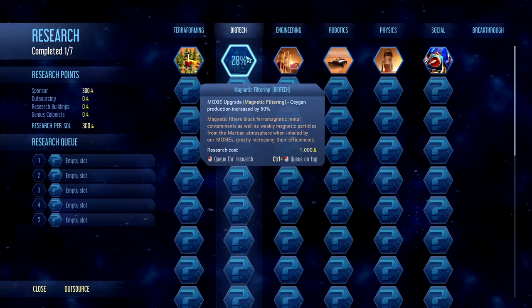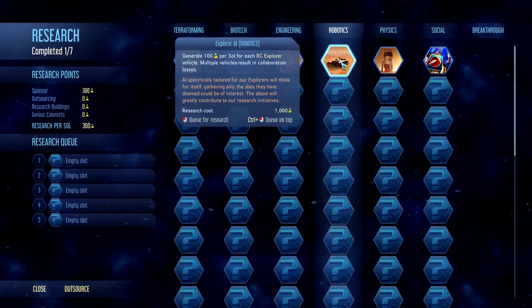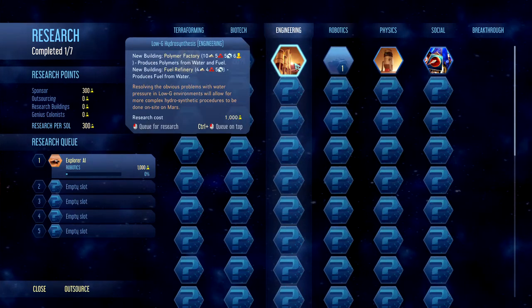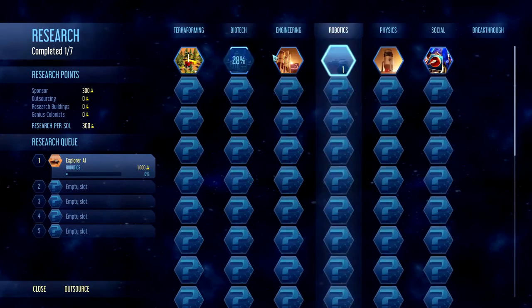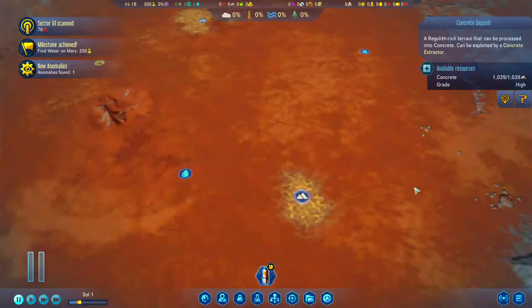Let's get our research going. There are six different sections — some are very important at the start, others not so much. Something like 'generate 100 research per sol for each RC explorer vehicle' is important to us for getting a lot of research early. We don't really need the polymer factory or fuel refinery just yet. We'll get magnetic filtering and the explorer AI to get us started.